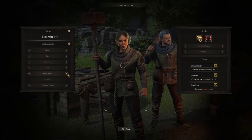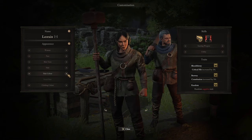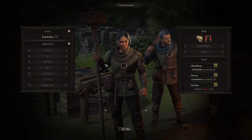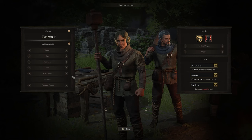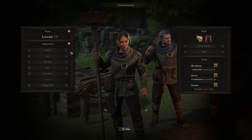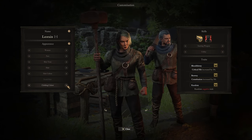Hair color — same as on the males. You have some slightly interesting colors, like one that's a little different than you'd expect. But for the most part, heavily grounded in reality. Even the blonde isn't that bright. Unfortunately, no facial hair on the ladies. Then finally, clothing — you get to change the clothing color. Not much going on here, but it's cool that they give you the option regardless.